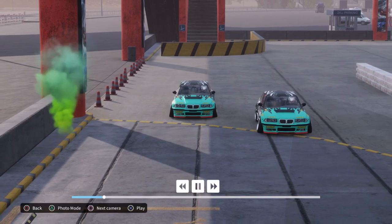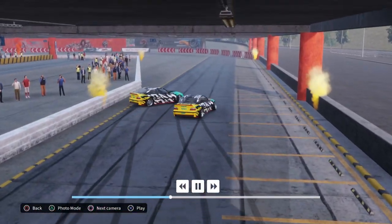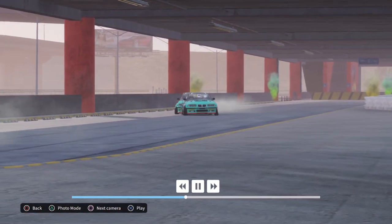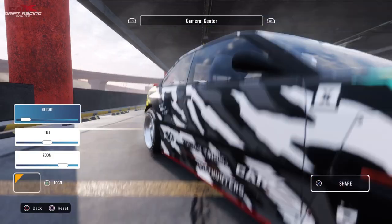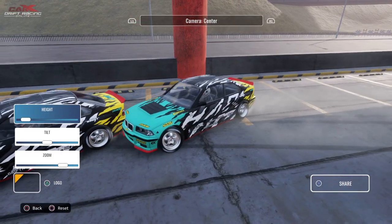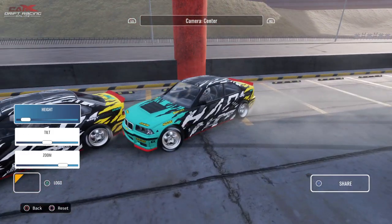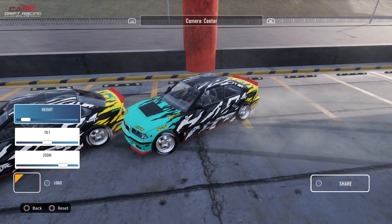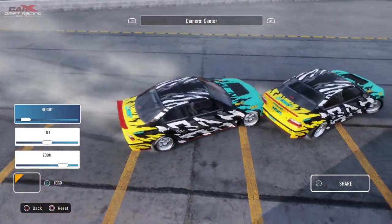So we're going to watch the replay real quick. It wasn't a great initiation. I think I got very close on the switch, which we can see in photo mode — I'm actually in the bumper, which is pretty cool. There's a little bit of margin of error in this game. You can probably hit the bash bar, but if you hit the back bumper like I'm doing right here, it's not going to penalize you for having contact.